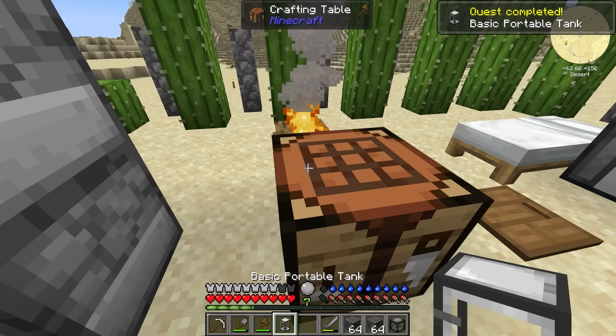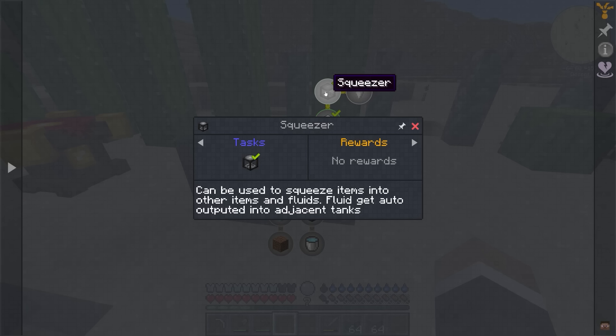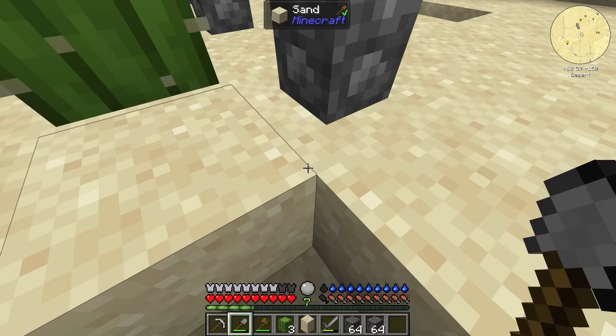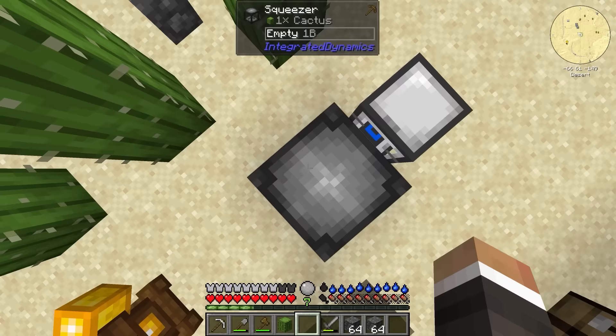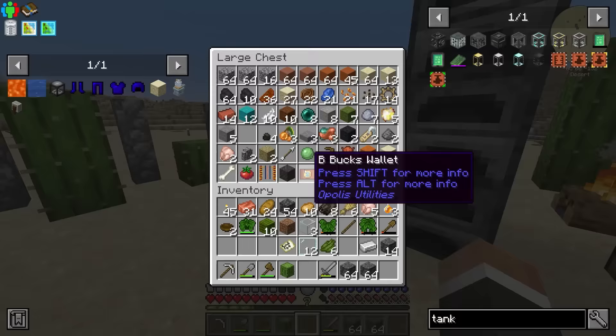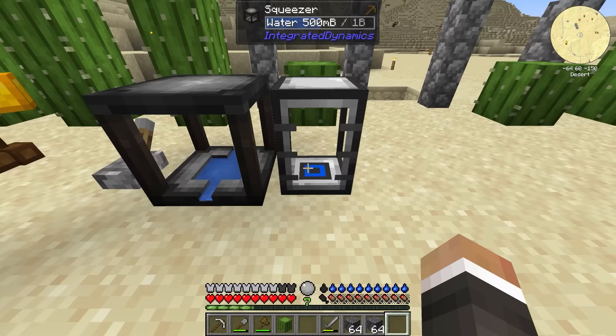Let's place the squeezer down and the tank next to it. As the quest book says, fluids get auto-outputted into adjacent tanks. Once it's placed, grab some cactus, drop it in the squeezer, and then jump on the squeezer — because this is a manual squeezer, not automatic. Later we can look at getting an electric mechanical squeezer that runs on energy. Jump on it until it hits the bottom, and it produces 500 millibuckets of water and some green dye. To reset it, you make a lever, place that next to the squeezer, and right-click it.